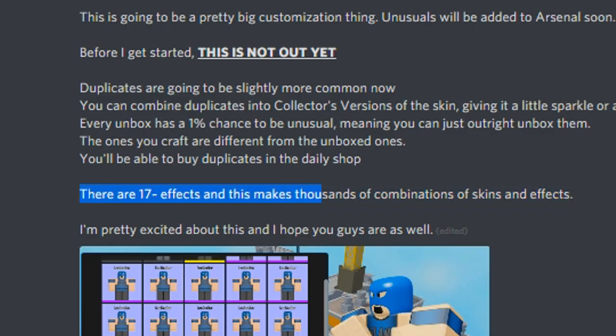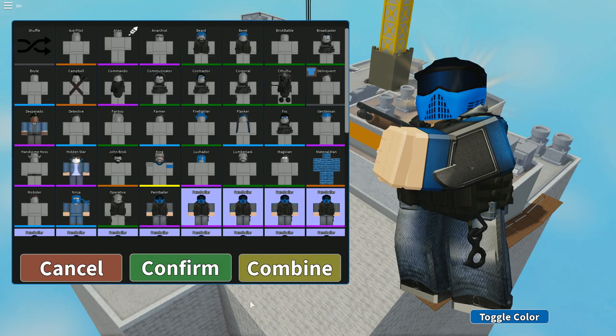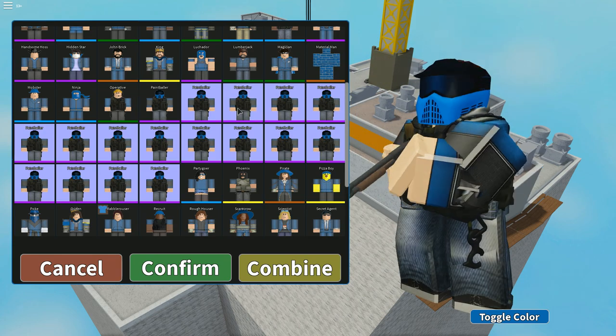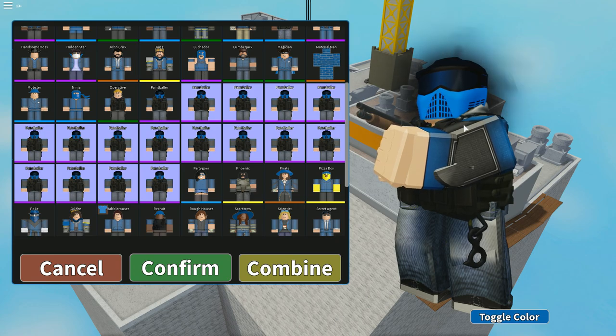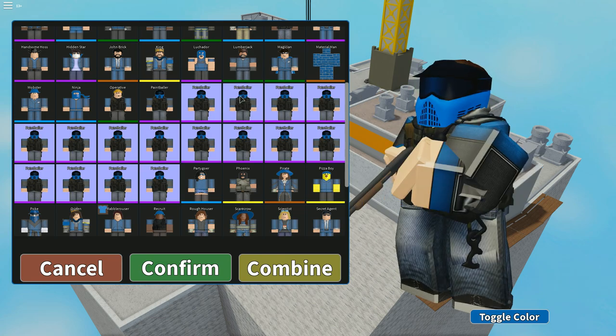According to Mighty, there are 17 effects, and this makes thousands of combinations of skins and effects. Right now I only have 14. The names aren't listed, so I'm just making up names for them. I have this one that shines green, purple, and white. This one I believe is called Black Hole. This one is Red Fire — that looks pretty cool. And this one is Yellow Fireflies.